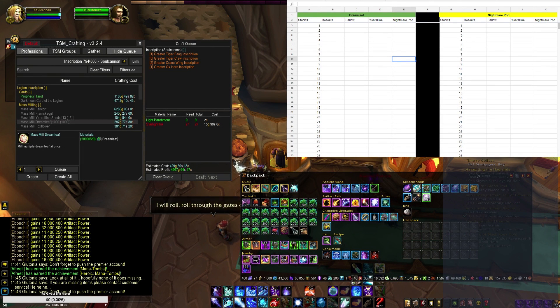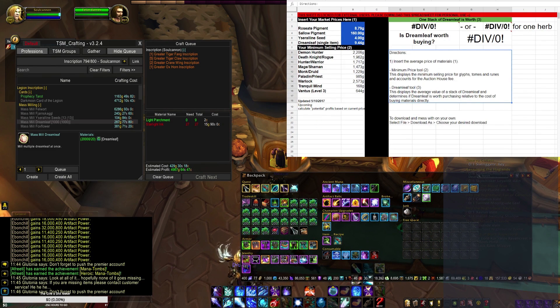I am a big believer in the value of Dreamleaf relative to what you can do with inscription materials. Basically, this spreadsheet is designed to calculate the absolute value of Dreamleaf, and it'll help you decide whether you're going to sell Dreamleaf, break it down into materials, or make glyphs out of it.